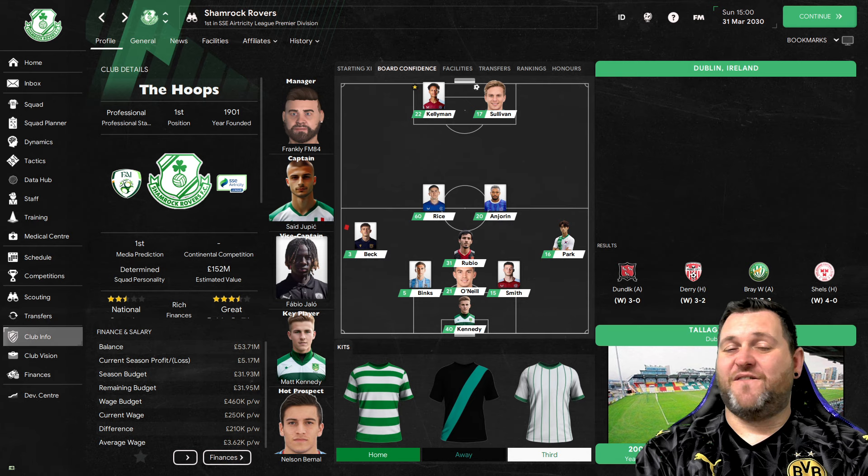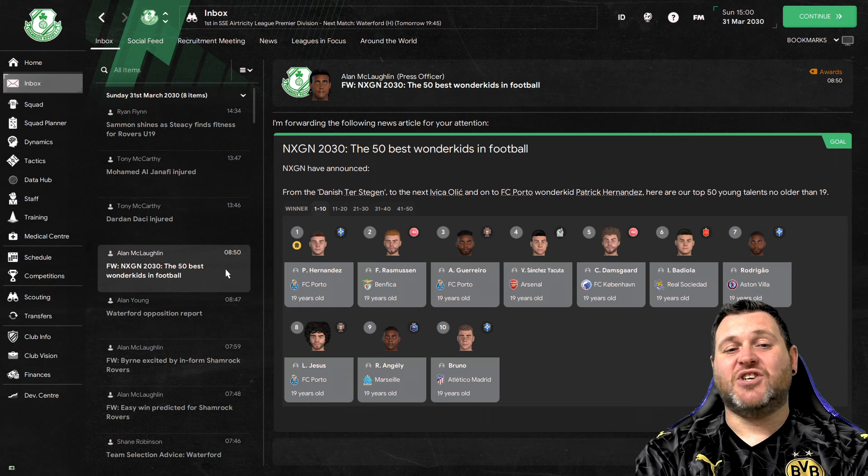The fifth method for finding wonderkids in FM24 will be delivered straight to your inbox. Goal.com every single year puts out an article listing 50 of the top world youth prospects. In Football Manager 2024 that email gets delivered to your inbox every 31st of March. I've loaded up my Shamrock Rovers save in 2030 because in the first couple of years you'd already know those names anyway. By this point in the game new gens have populated and mixed in with or replaced existing wonderkids. All you need to do is stop your game at the 31st of March and check your inbox.